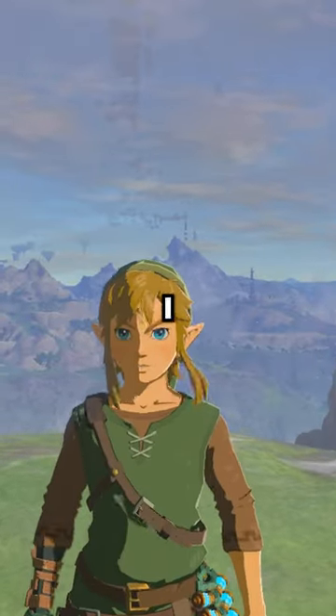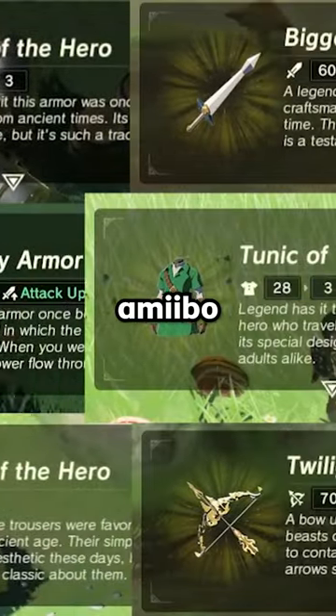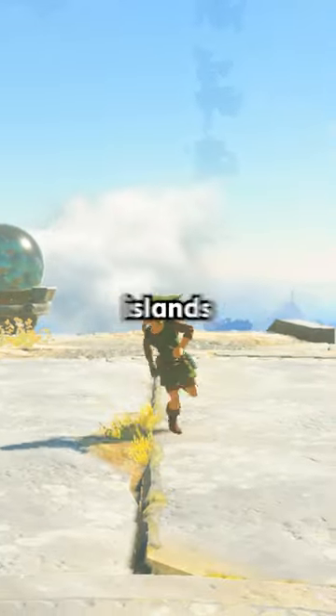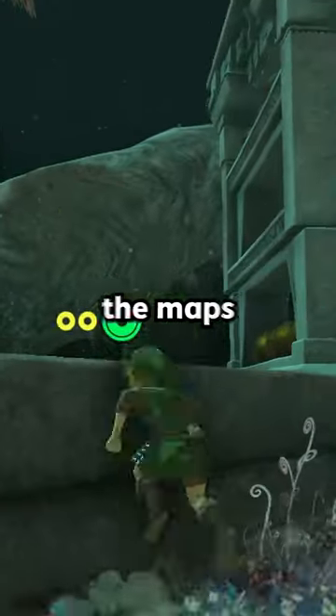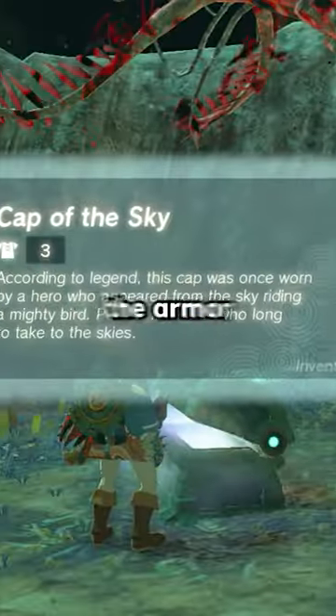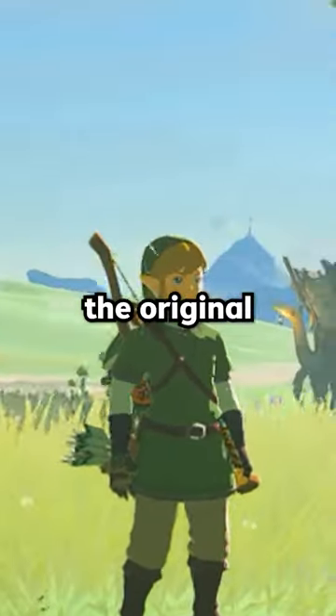It could be the Amiibo sets — I call them that because you can get these sets in Breath of the Wild by scanning Amiibo. To get these sets in Tears of the Kingdom, you have to go to the Sky Islands, find chests with old maps, go to the depths, and use the maps to find the Xs — that's where the armor sets will be. That's a crazy amount of effort for a Skyward Sword outfit that isn't even faithful to the original.